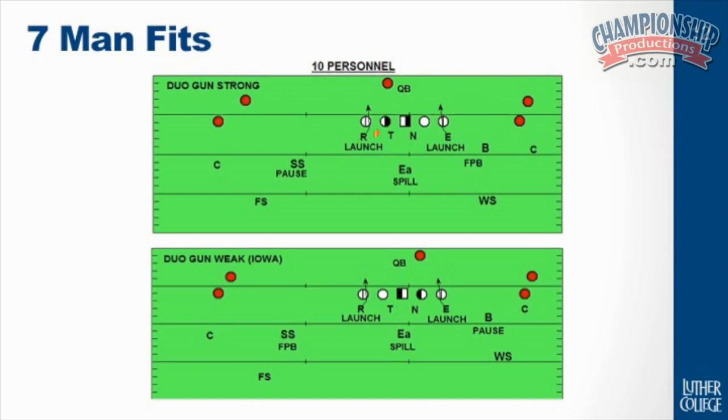We can play these DNs on different concepts, whether we want to sit them or launch them. This is showing launch, which would mean they're both B-gap players. Now, if you're to the back, you need to expect that there's a chance you're going to get veer. When they launch, they'll launch through everything except for a veer release — on a veer release, they'll squeeze and sit. So there are our fits on the perimeter with pause and force and bounce, and our launches with the DNs. Our A-gaps are covered in there, which leaves us our spill player.